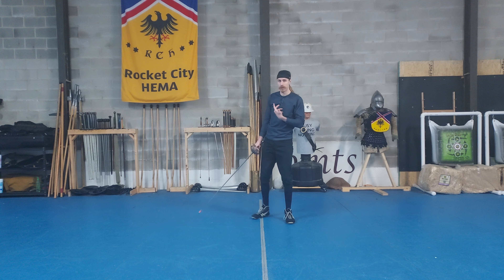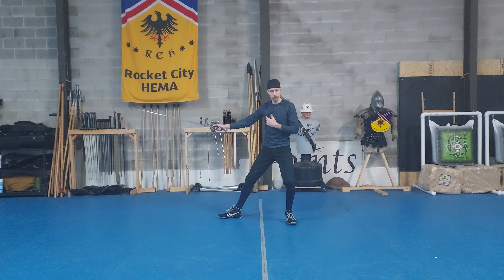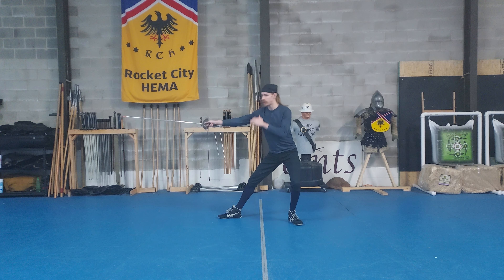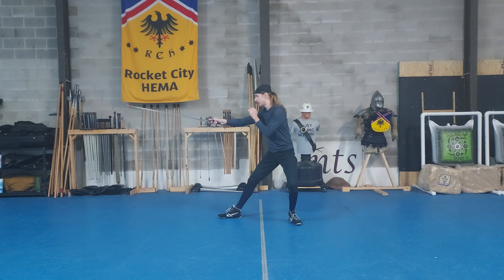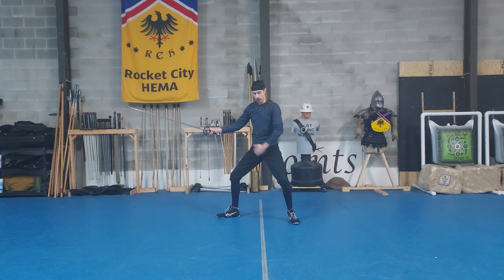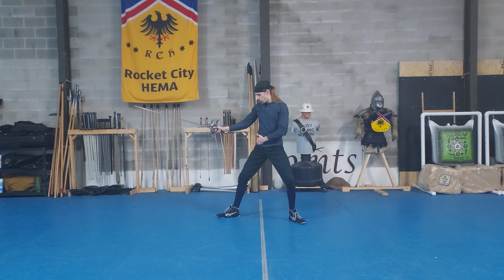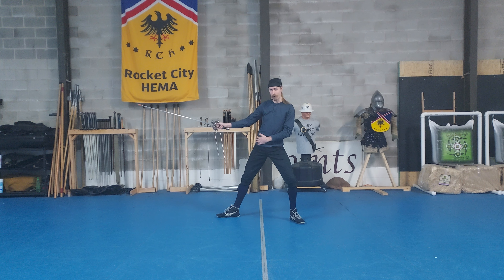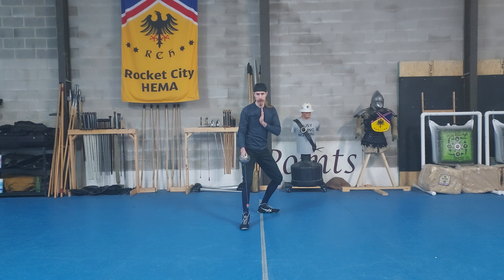Now we'll move back into the rearward stance — the more common stance you're going to see. You'll see more or less dramatic versions of this: the toe turned outward, the hips really sucked in, some where it looks more like they're leaning back with the torso, some more profiled, some less profiled. All these are just fine. The basic idea is I'm going to load my leg — turning the foot to the outside allows me to load that a little better. I'm going to suck my hip back into place. I don't want it sticking out forward; I want to square up in relation to my target.